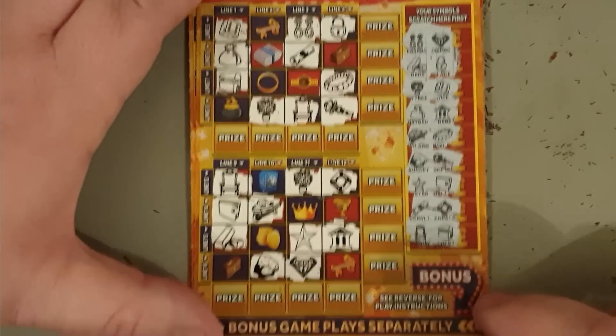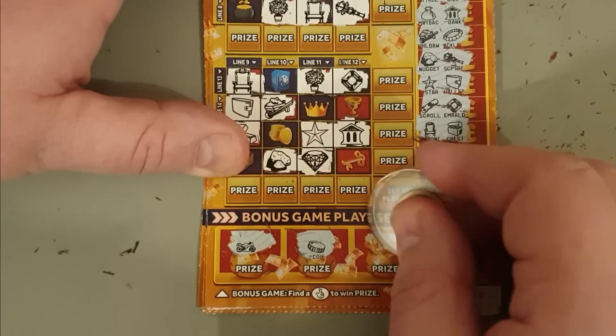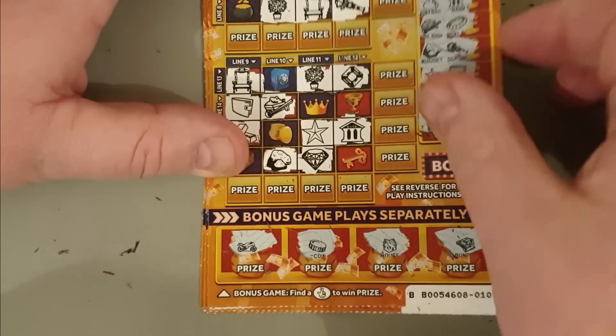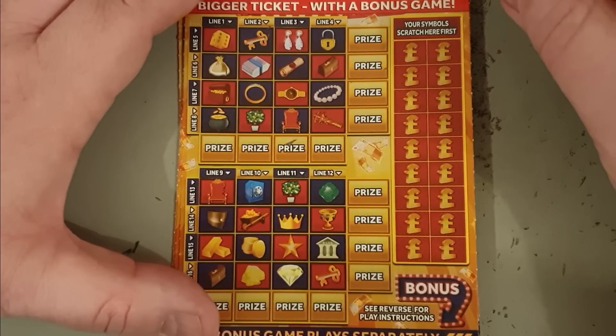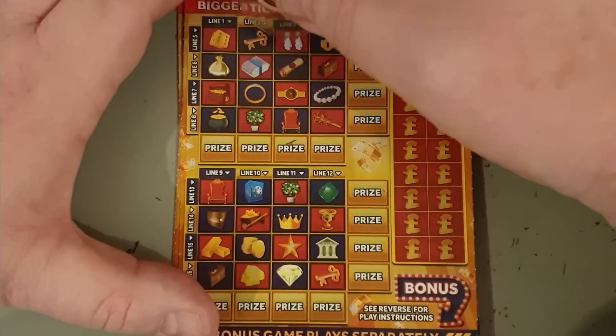Unbelievable! Motorbike, a coin, house and a bundle of notes. We've not got much of a return for our 30 quid, have we. Even with the bonus game - the bonus game is a new place to get a win actually. Safe and earrings, earrings and a safe.